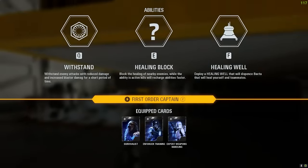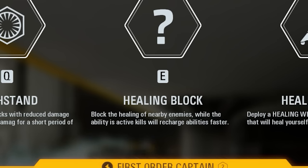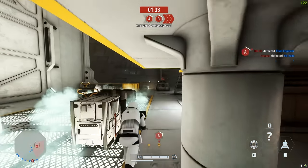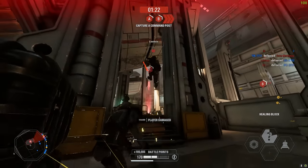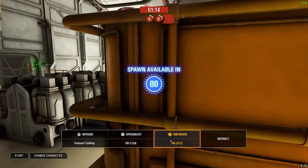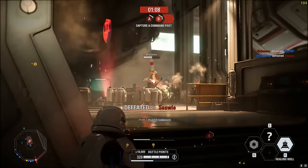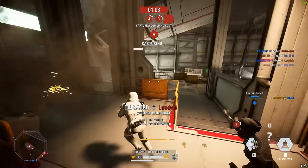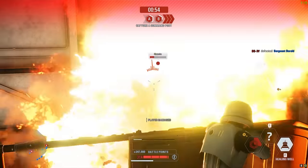Swapping to a new reinforcement - the First Order Captain. Withstand lets you withstand enemy attacks with reduced damage and increased blaster damage for a short time. Healing Block blocks the healing of nearby enemies while active, and kills recharge it faster. Healing Well deploys a well that will heal your teammates. I can recharge abilities faster with E. It's a support-oriented kit, which is good for team play. Q is a damage reduction.